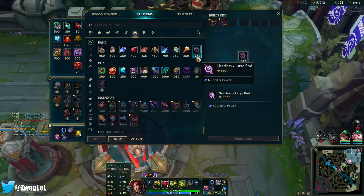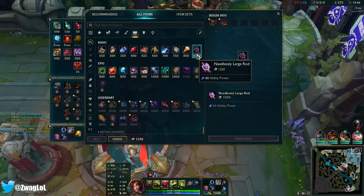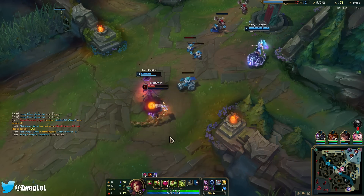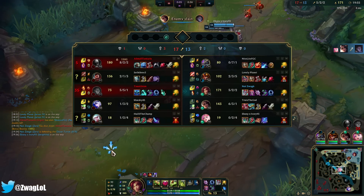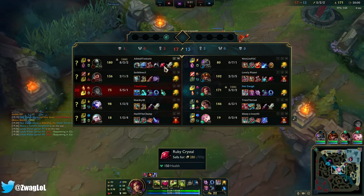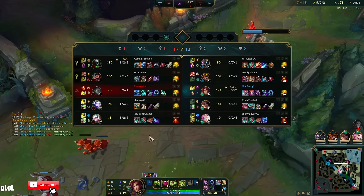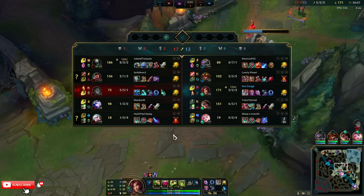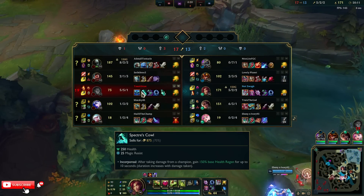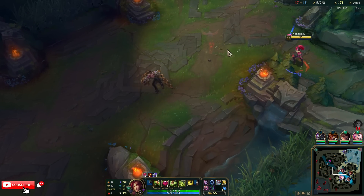I'm going to do the Shadow Flame route. I don't really think I need Rylai's, and they're just gonna get MR. Shadow Flame gives me some penetration. Shadow Flame, Deathcap, Void — or Shadow Flame, Void, Deathcap if they build a lot more MR. Silas is getting a Spirit to heal more, but he hasn't really healed anything on me anyway because he can't get to me.